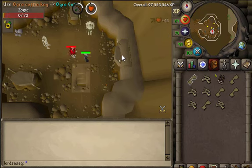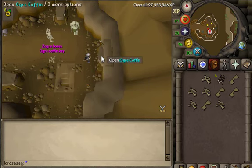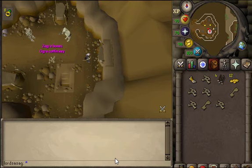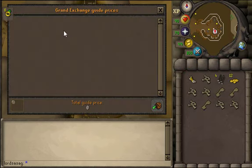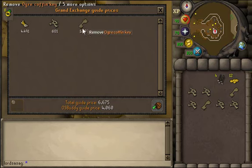After kills you can also use your keys and open the ogre coffin. In the coffin you can receive some bones and other items — like fayrg bones — and these bones can cost more. Some cost 5k, some cost 25k. For example, this bone costs 4.4k, a normal zogger bone costs 600, and one coffin key costs 1.5k.